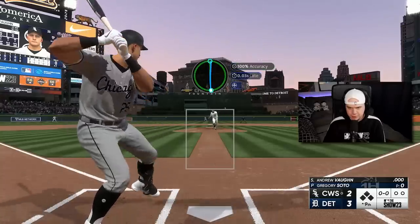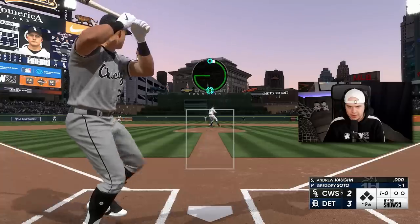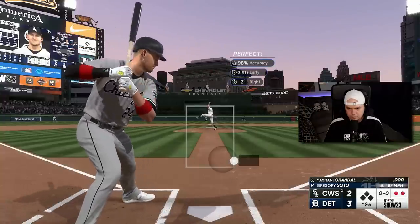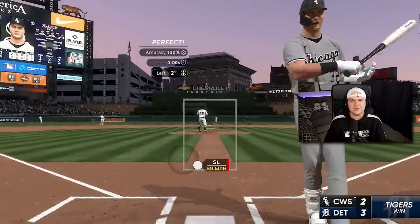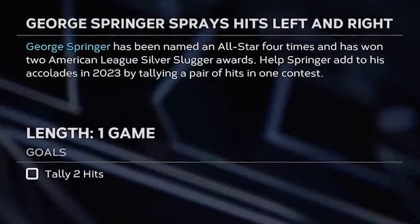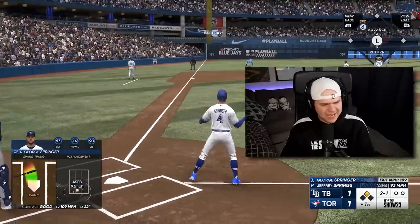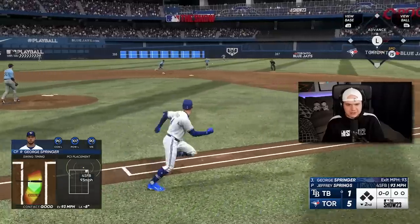Moving on to Gregory Soto. In this one inning I have to strike out two batters without allowing a run. There's the first one. Dot City. How about we just make it three strikeouts? For George Springer, I just got to get two hits. George. Get through there. There's the two hits.